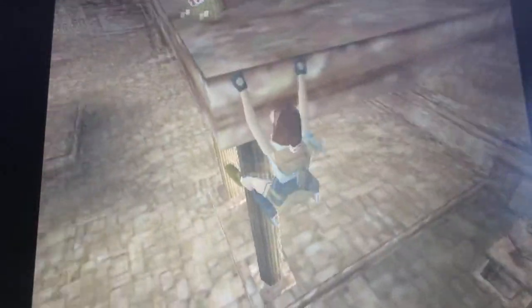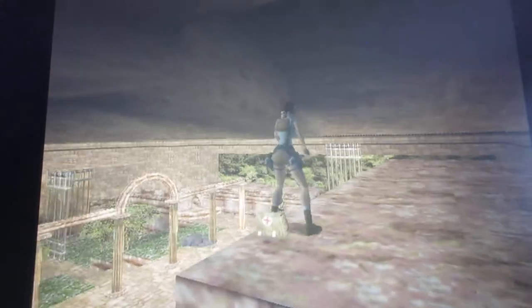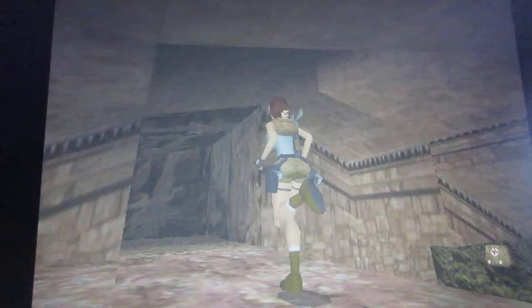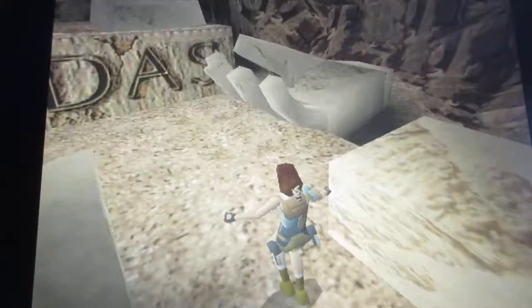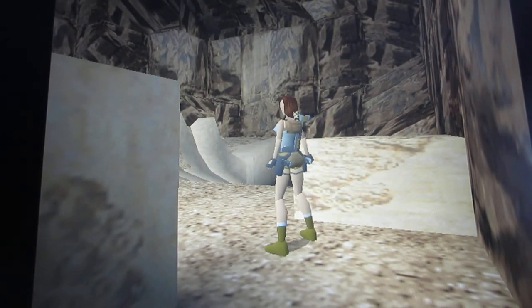Jump and grab this ledge here to pick up the large health pack. I'm going to end the video right here — the next part is where I'll finish up this level and turn the three bars of lead into gold. I'll see you in the next part.